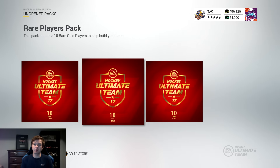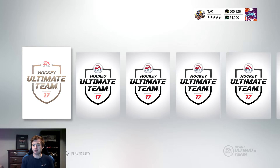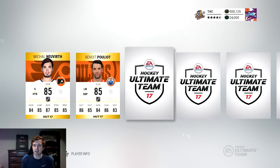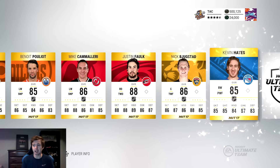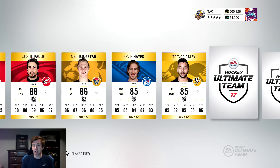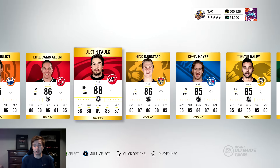Three packs to go. Middle pack, Tri-Saddle 3. So far we've got Movember Horvat and Patch ready, that's about it. We need to get something here. Justin Falk — didn't even notice that until Bugestad showed up. An 88, happy with that. Pominville, Edler, Granlin — so not too bad.